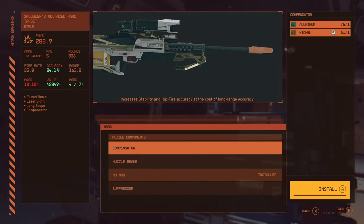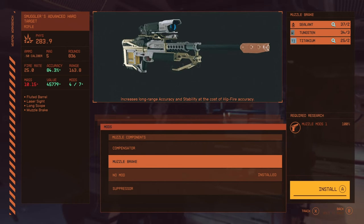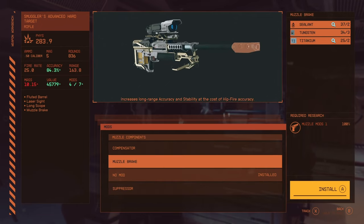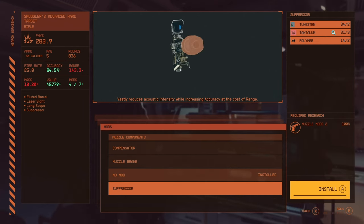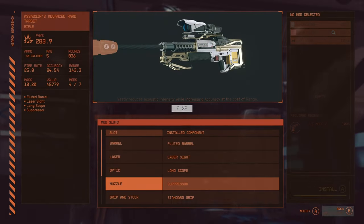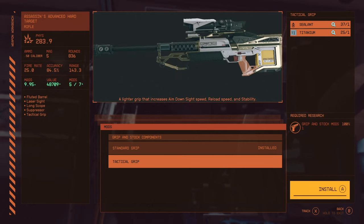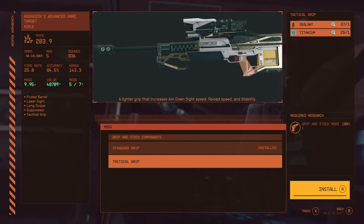For the muzzle, there's a standard, muzzle brake, compensator, and suppressor — and it's a very big suppressor. For a sniper with a short mag and slow fire rate, compensators aren't ideal. Muzzle brakes are an option for precision, but we're going with the suppressor because it actually gives a better range increase than the muzzle brake, and firing silently is the key strategy. For grips, the tactical grip is lighter and increases ADS, reload, and stability.